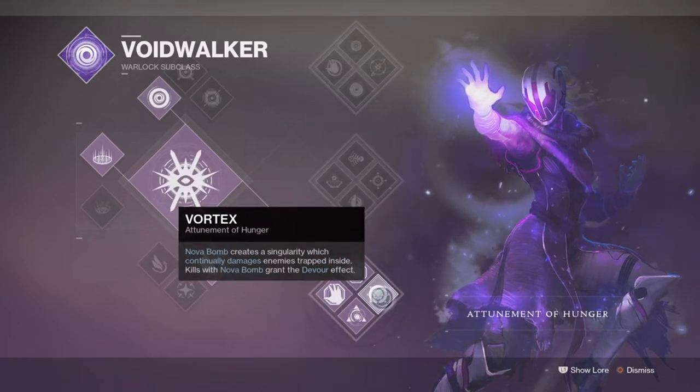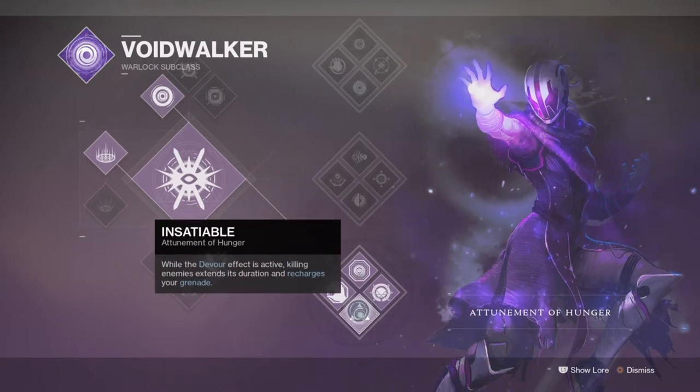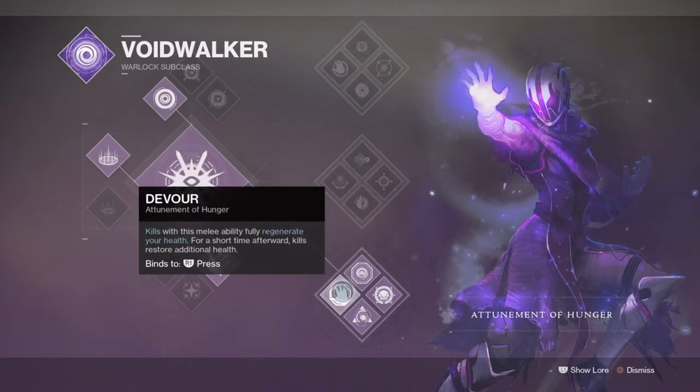Now compared to Eternal of Chaos, Eternal of Hunger is an overall better subclass to pick for specialising in grenades and overall effectiveness for all content both big and small. Eternal of Chaos does have a place — for us to use it we'd need to utilise the Chaos Accelerant perk to increase our damage more, but that's really all the class has going for it to make it feasible.